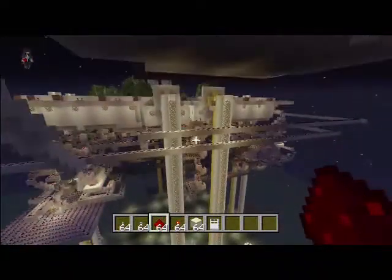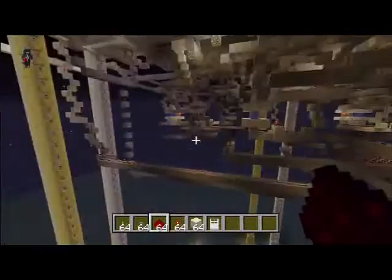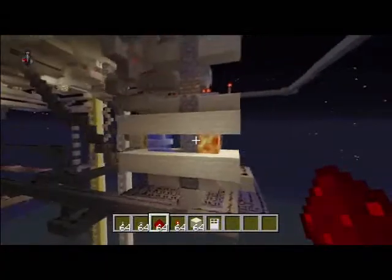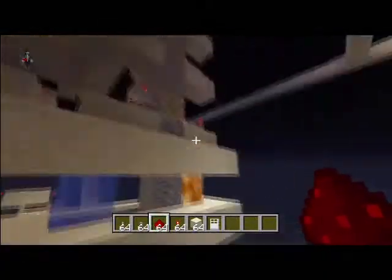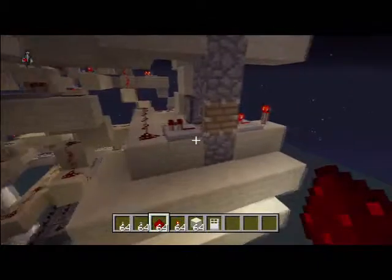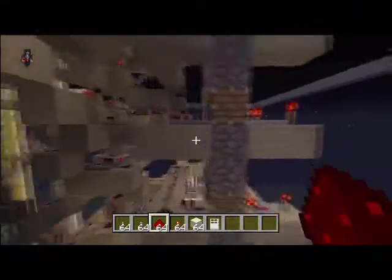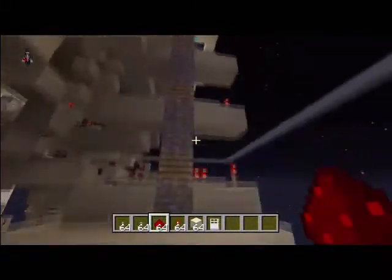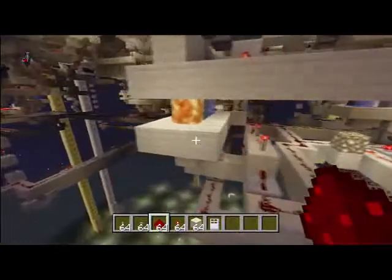This cobblestone generator here is not mine — I found this on YouTube. The only thing that made it mine is turning it into memory cell devices that give out power once a certain block is in a certain hole. But this design here is not mine — I don't know the guy's name and can't give him credit, but if you look up cobblestone generators, this guy will pop up rather quickly.